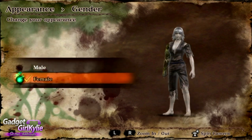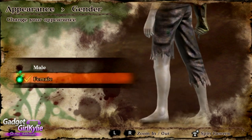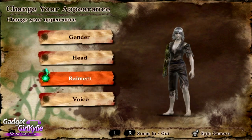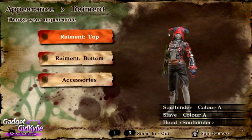Now changing to the female character. Moving on to the Soulbinder Costume — there are colours for each faction but I'm not going to show you those. I'm just going to show you the normal colours.